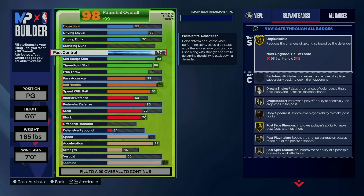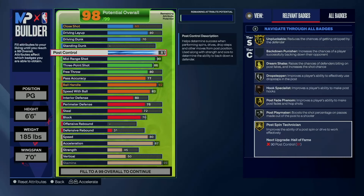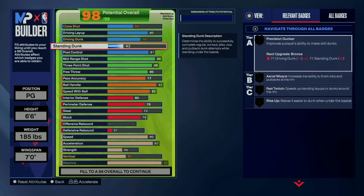I went with an 81 post control to get Dream Shaker on gold, post fade phenom, and post spin technician. Because at the end of the day, we're at the point guard position — you can make this build a shooting guard too, but we are at the point guard position. So when I'm going against other point guards and I use gold post spin technician, I'm pushing them right out the way with a 45 strength. You can tweak it if you want — this is just my build, it's always a template. You have room to open it up and move it wherever you want. I just make builds to fit my playstyle, but you can always change things around to fit yours.